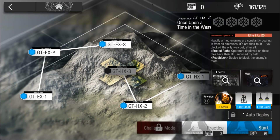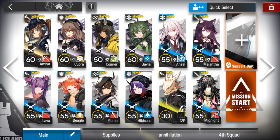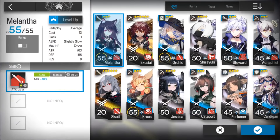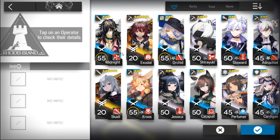Let's clear GTH X3. That level is pretty hard, so you'll need very high level on your defenders. Anyway, you'll need a single target caster, 2 AOE casters, 2 defenders, 2 vanguards, 3 medics. Melanfa is used to tank Big Adam's attack, and someone with arts damage — Midnight, Lapland,